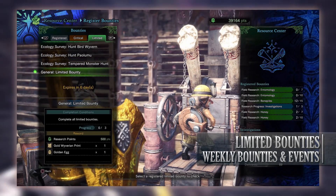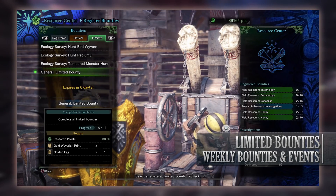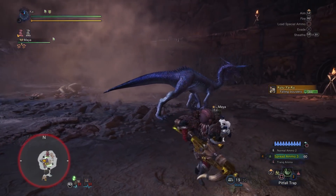And then finally is the general limited bounty to complete all of this week's other limited bounties. For doing so you'll get research points, a Gold Wyverian Print that can be used at the Elder Melder in exchange for certain monster gems, and a golden egg that can be sold for Zenny. So those are the limited bounties on console.